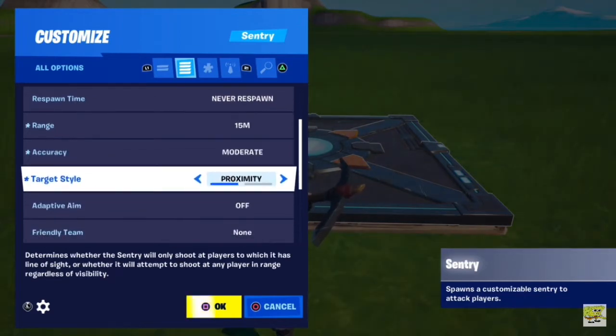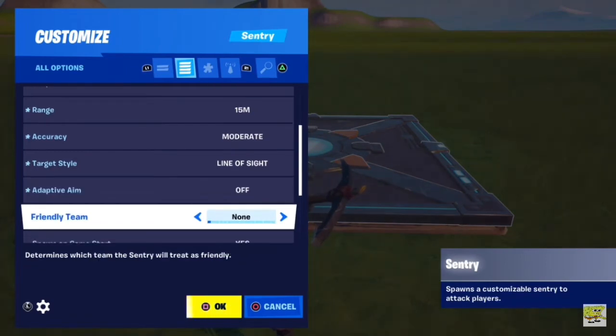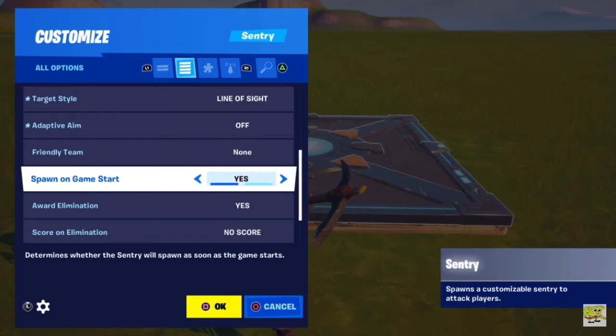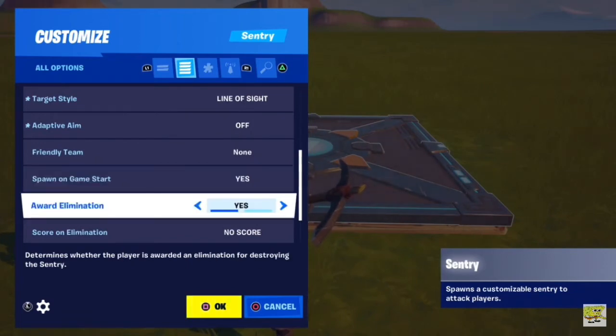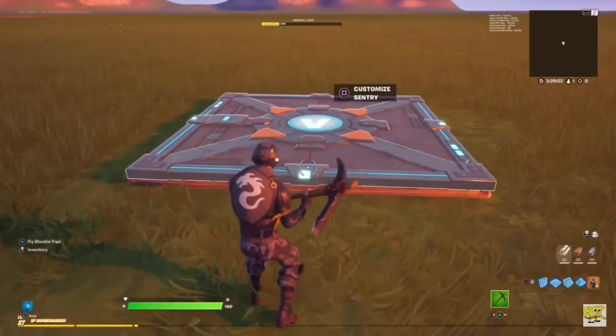For the Target Style: Proximity means if you're anywhere near the Sentry, he'll start shooting you in any direction. But if you have Line of Sight, only if the Sentry sees you in the direction it's currently looking at. Adaptive Aim means the Sentry improves the longer it shoots at you — I'll just keep it off. Friendly Team is the team that the Sentry will not shoot at. Spot on Game Start: Yes. Award Elimination: this is your choice. Hit OK when you're done with the Sentry device.